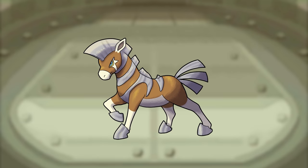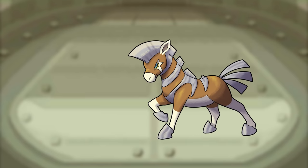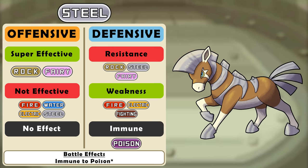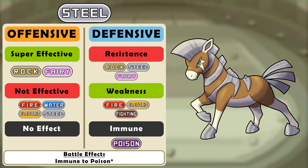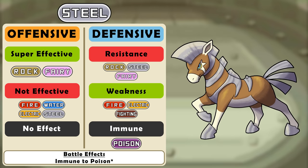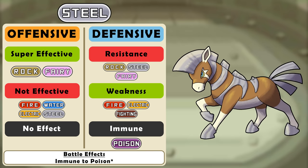Steel: time to fix the entitled problem child. The only resistances it gets to keep are rock, steel, and fairy, while getting hit for super effective damage by fire, electric, and fighting. But at least it isn't weak to ground anymore. Offensively it's the same except it doesn't get to hit ice types for super effective damage anymore — because our ice typing is about frigid temperatures, not frozen water. It shares its battle effect with the poison type: poison immunity, and the dual type of those two regains HP when poisoned.